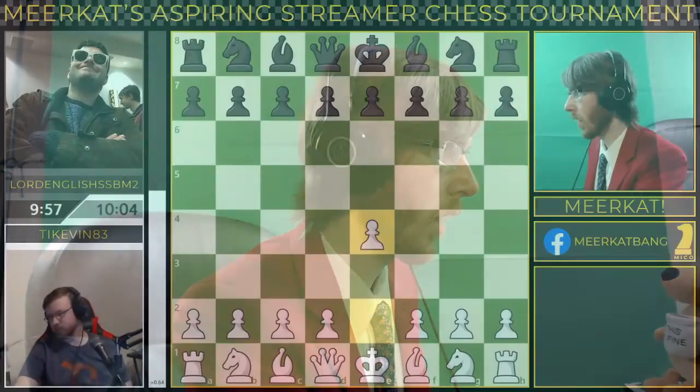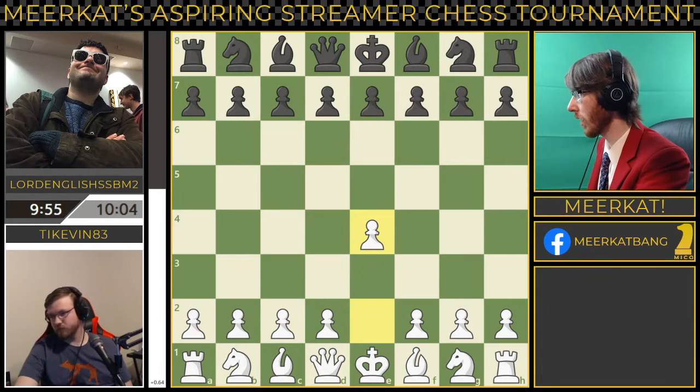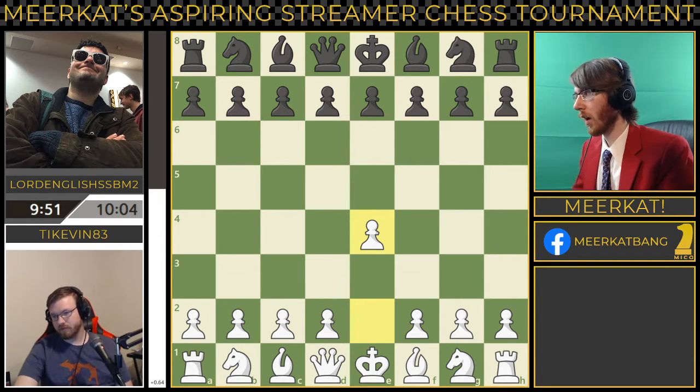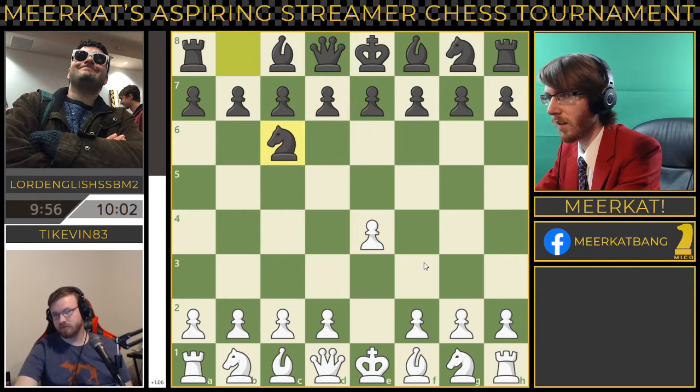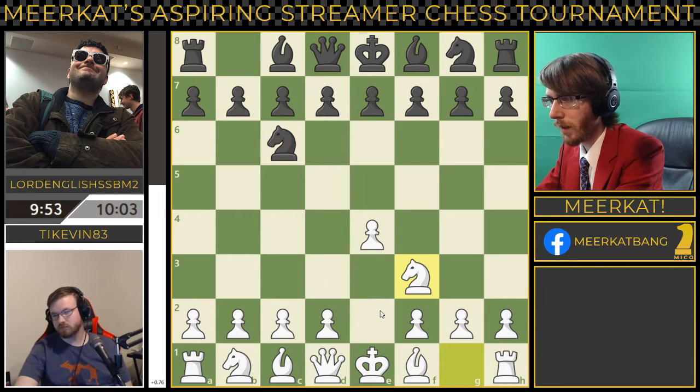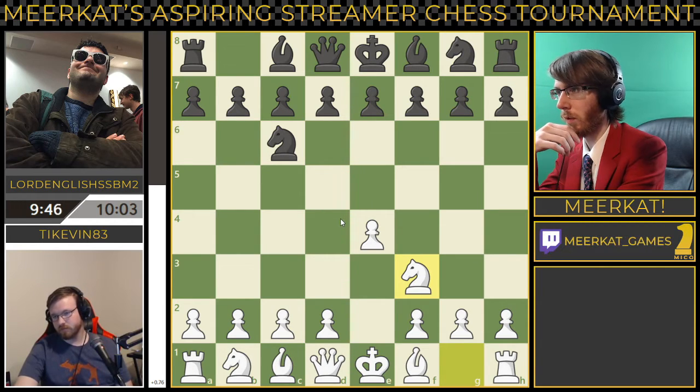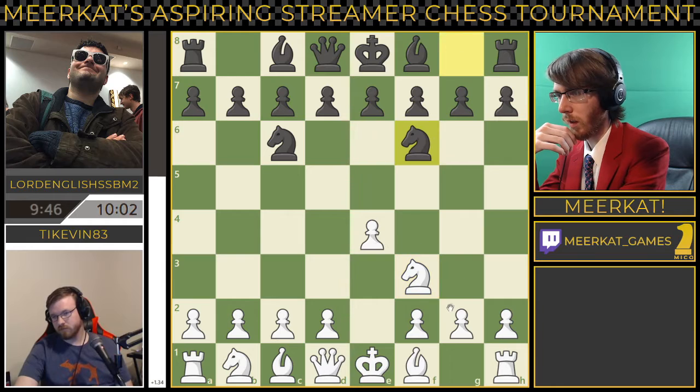Alright, they are playing and let us get over to this game. We have TyKevin83 versus Lord English SSBM2. We are here for all the marbles. We have e4 and then knight c6 — an interesting opening here from Lord English coming out with his queenside knight, and TyKevin bringing out his knight.